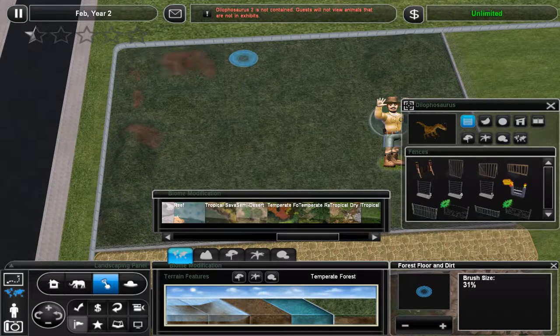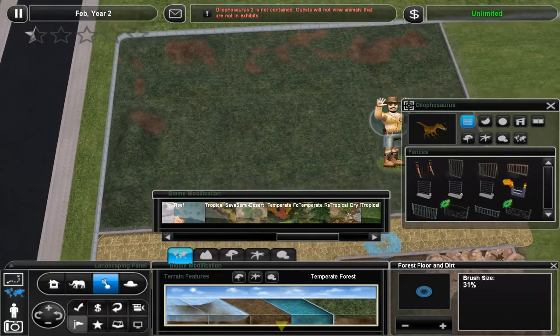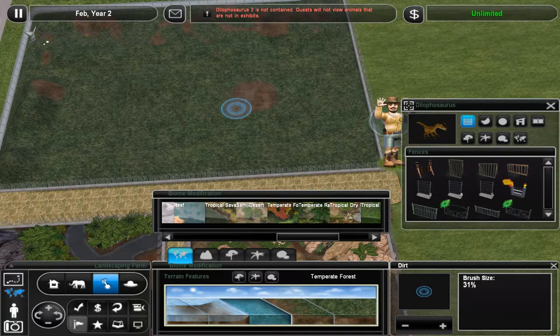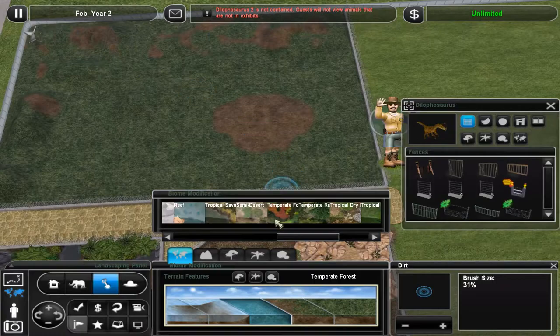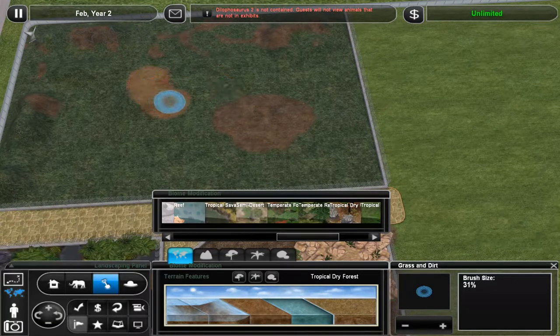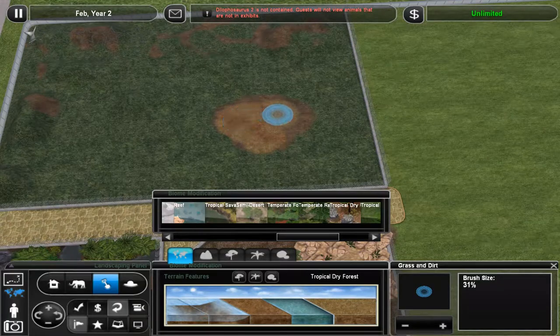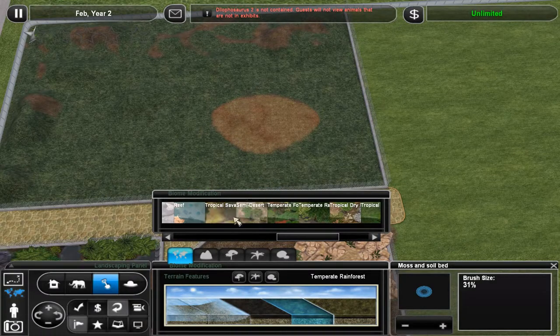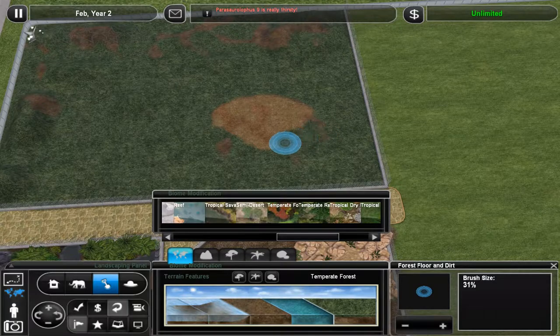Temperate forest right here - I kinda like the scattered effect a little more. I'll put this splotch of dirt right here to sort of be that clearing where the Triceratops was - we'll make sure it remains kind of empty. Let's try tropical dry forest real quick - no, that's no good. Though that actually makes for a slightly better clearing. Temperate forest, there we go, gonna fill that in slightly there, and maybe there. Yeah, I'm content with that.